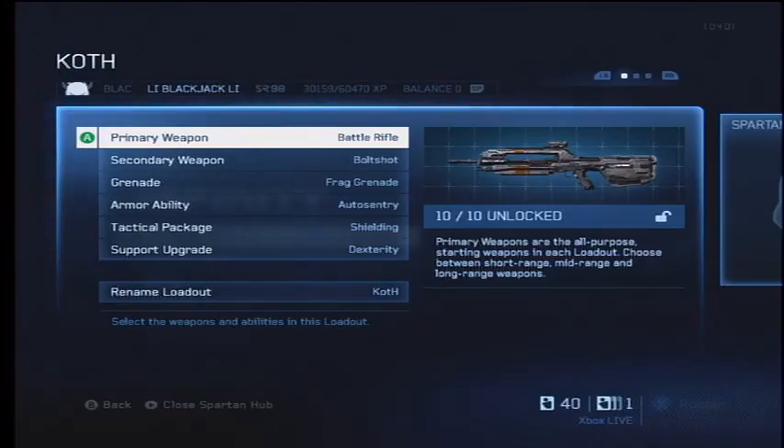His primary weapon is going to be the battle rifle, which is a really good choice because Complex is a close quarters map, it's pretty small. And the battle rifle is far superior to any of the other starting weapons. As you'll see, he's able to pick off and get a lot of one shots, getting headshots with it.